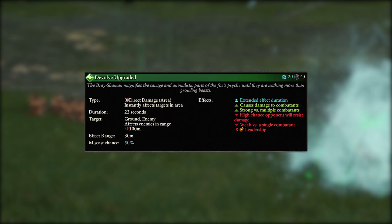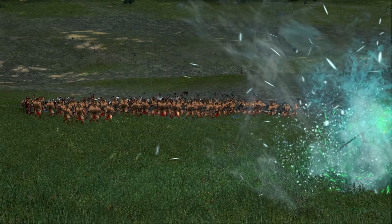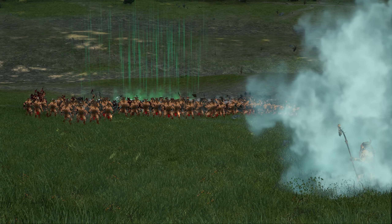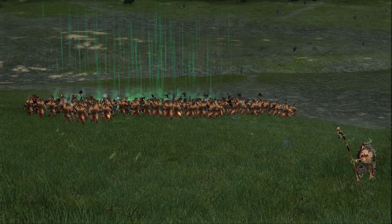The overcast version of Devolve costs 20 winds of magic and increases the duration to 22 seconds. This is a good option when the enemy lines are a lot tougher and your units need the extra help with additional damage and leadership penalties to pull through. Both versions of this spell are pretty good but fairly standard for a direct damage spell, so while they aren't anything to write home about, they are good additions to the lore.